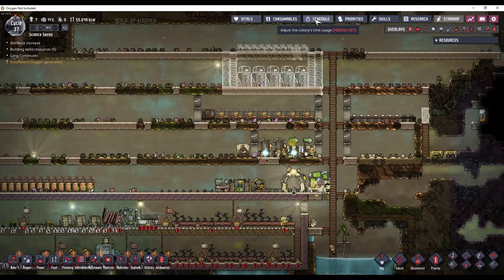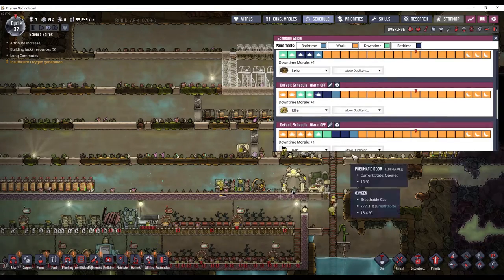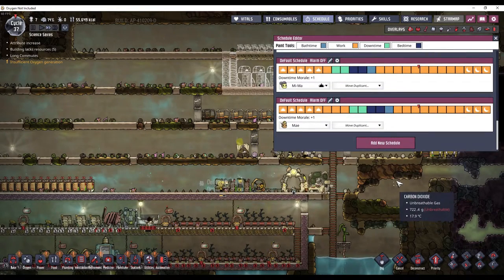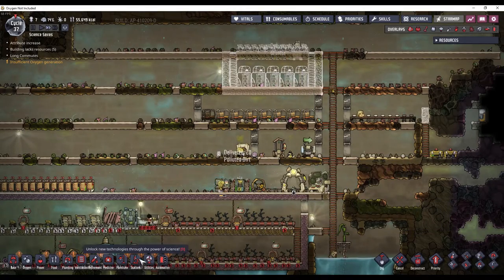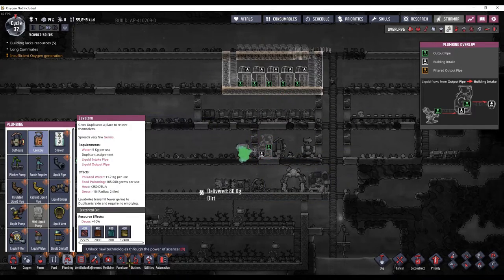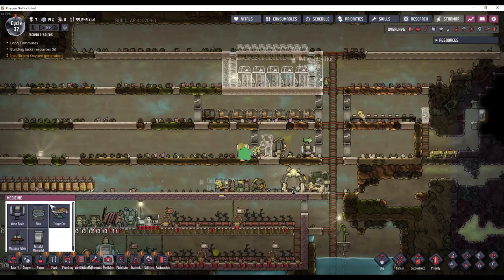And if you don't have your schedules set up staggered like this, then you'll have a big problem all at once. Now we will put in the lavatory and the sink.